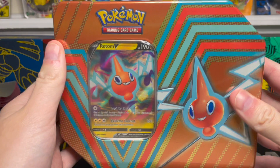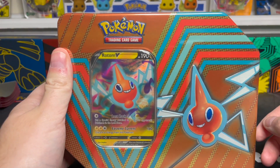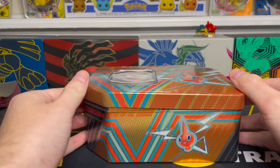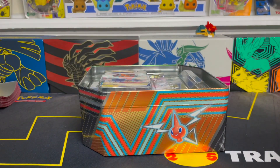These have been very nice tins so far. There's a really good selection of packs inside, so I'm excited to see what we get. We'll go ahead and take the plastic off, take the lid off, and up first we'll get a look at this Rotom V promo card right on top.